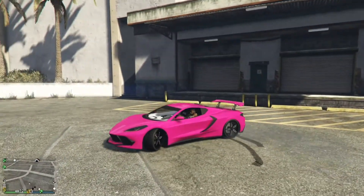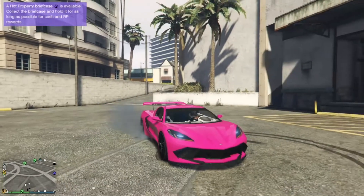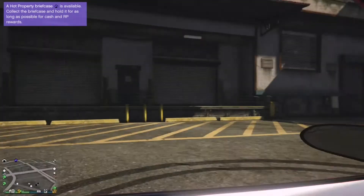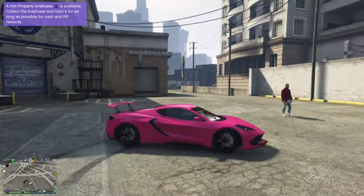That is the customisation of the Coquette Inventero D10 — I think that's what it's called, it changes every day. I think it looks excellent in this colour and body scheme. I'm probably going to put a really crazy camo on it.